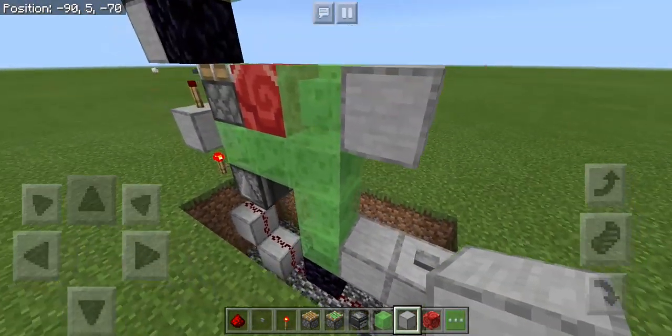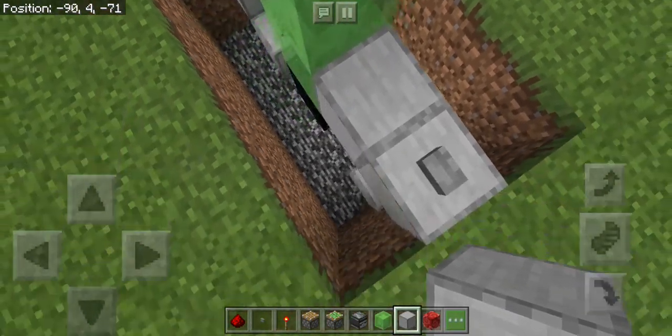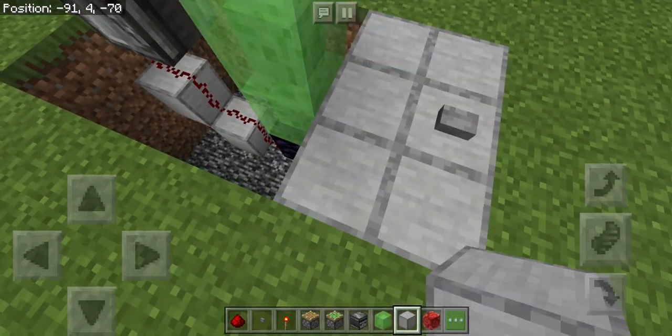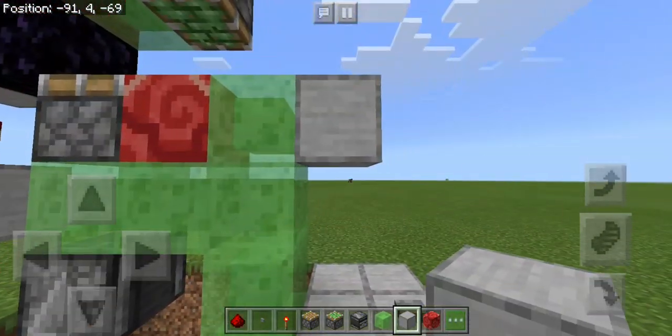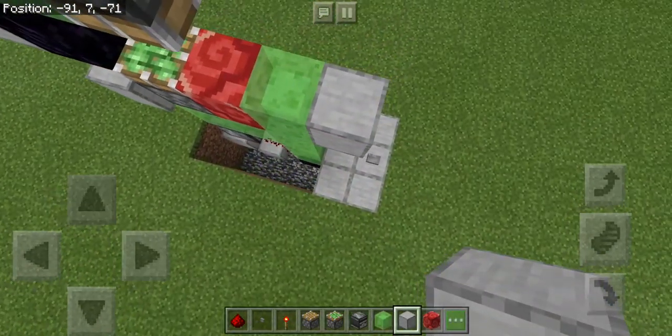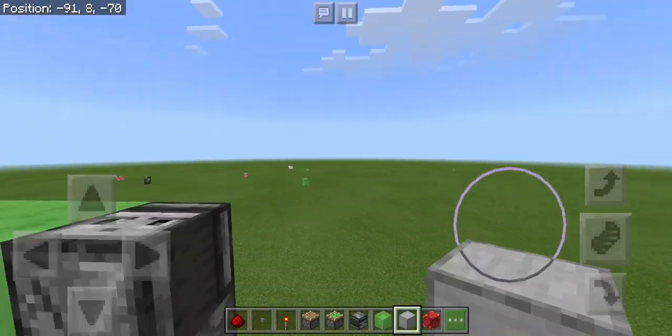Place blocks here — this is actually going to be the area where you stand in. So there's the top section and the bottom section done. What we're going to do now is build the top section.